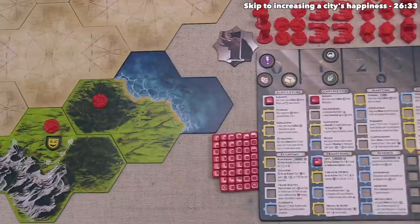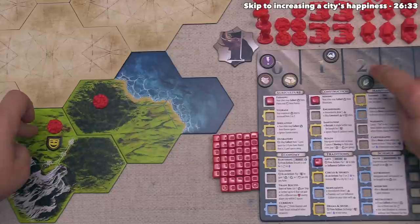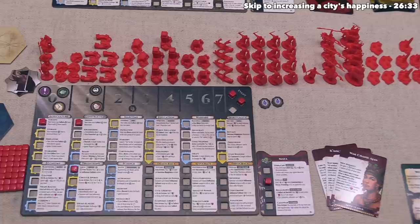For the second action, let's activate this city to collect resources again. It's happy and it's a size one, so we will gain two resources. Let's once again take a food — that's going to bring us up to our maximum because we can't go beyond two food until we advance into storage. For the other resource let's take a wood, so now we have one wood and one ore currently available to us. We have one action left, and let's spend our two food in order to advance again.